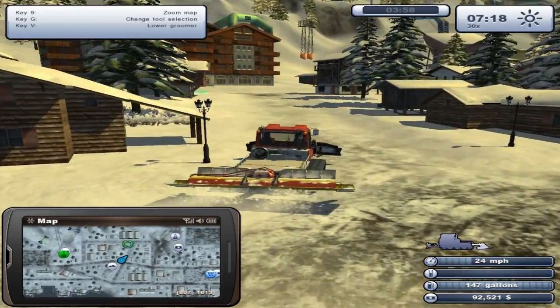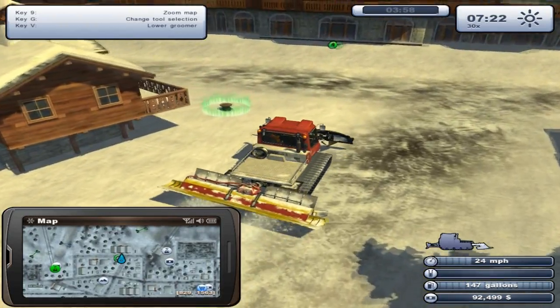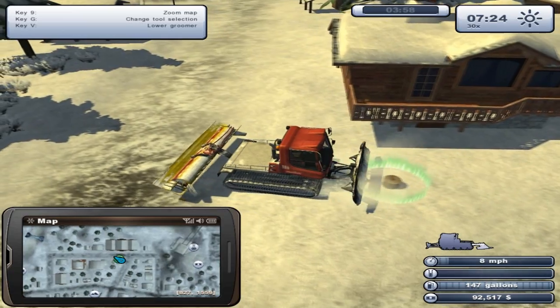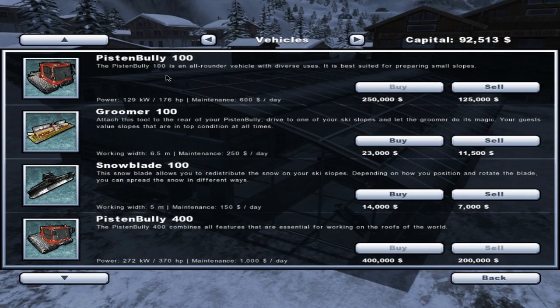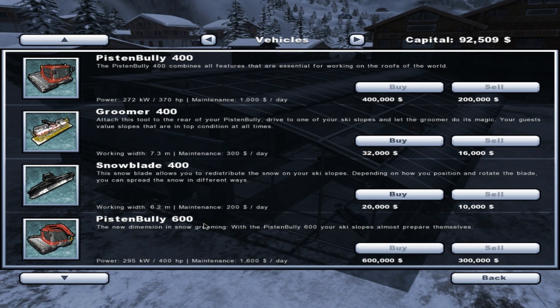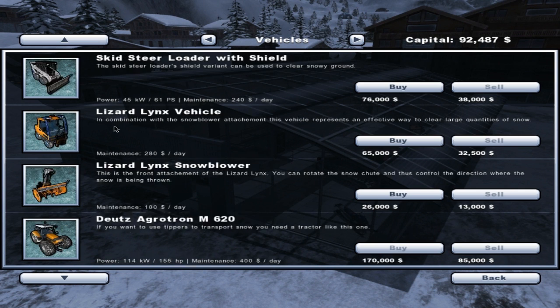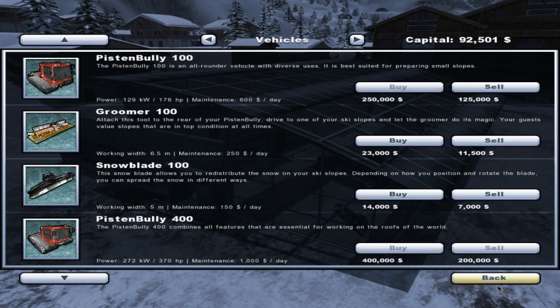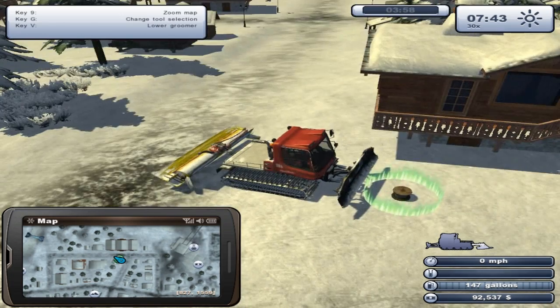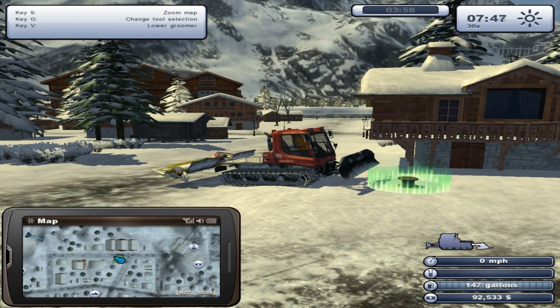Let's go over here and try to pick this up — definitely not like that. How about we try to buy something else, like a piston bully? We've got 92 grand so we don't have much money. There are so many different things you can get — mods, trailers, tools, then back to vehicles. I'll figure out what I have to do and we'll be back, hopefully with another episode tomorrow. If you guys are enjoying this, make sure you give it a like and a thumbs up — which is exactly the same thing. Thanks for watching, bye!